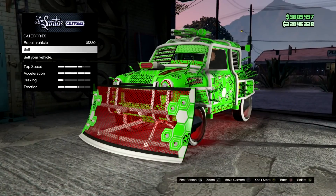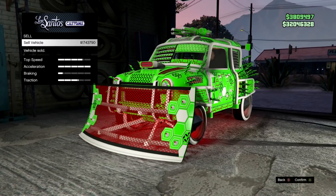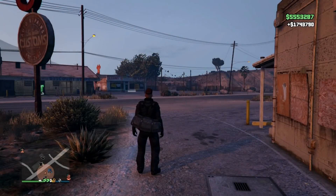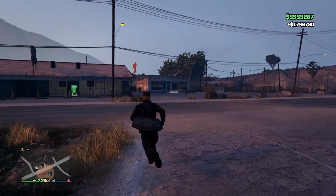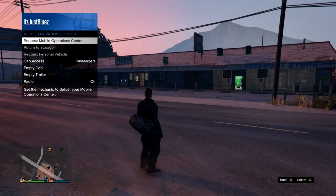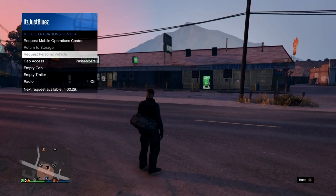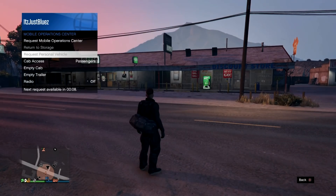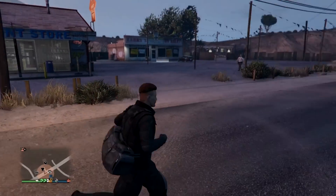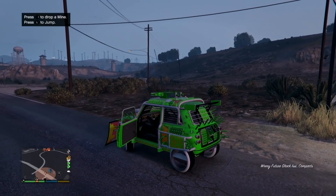Once you arrive at Los Santos Customs, sell it — as you can see, I can sell mine for 1.74 million dollars. After that, hold up your interaction menu, go to services, mobile operations center, and request your personal vehicle. Then make your way over to the duplicated car and drive it back to your bunker.